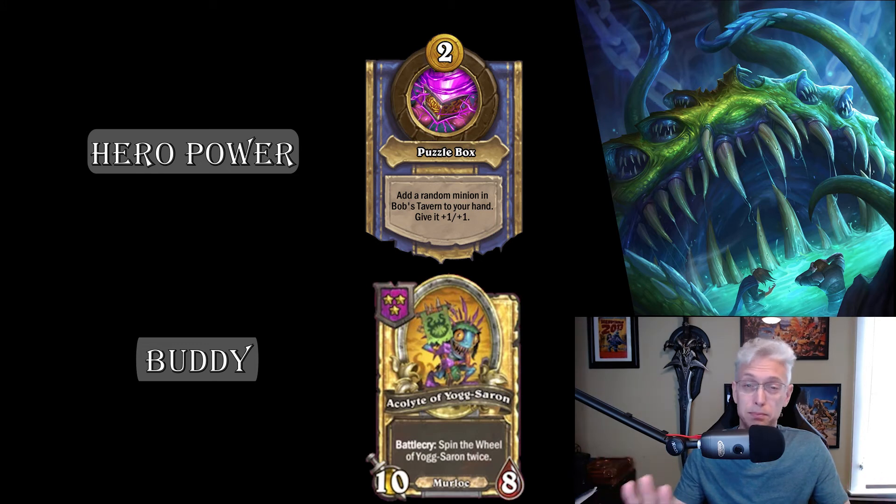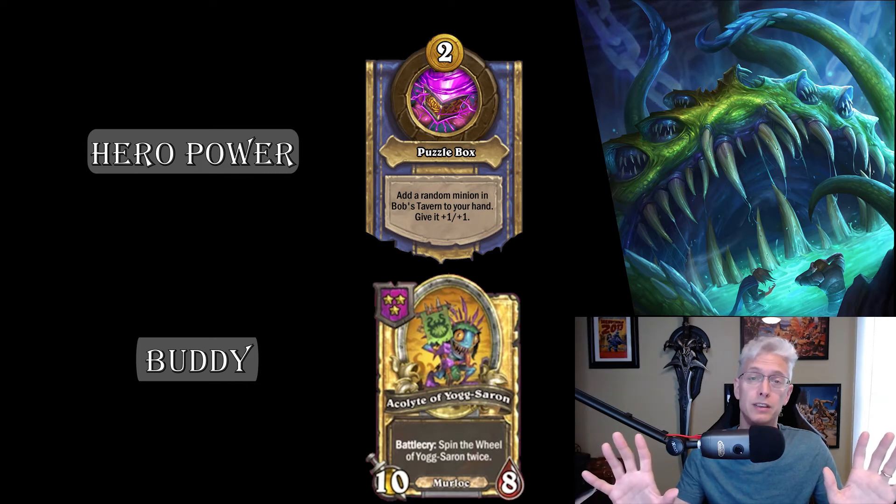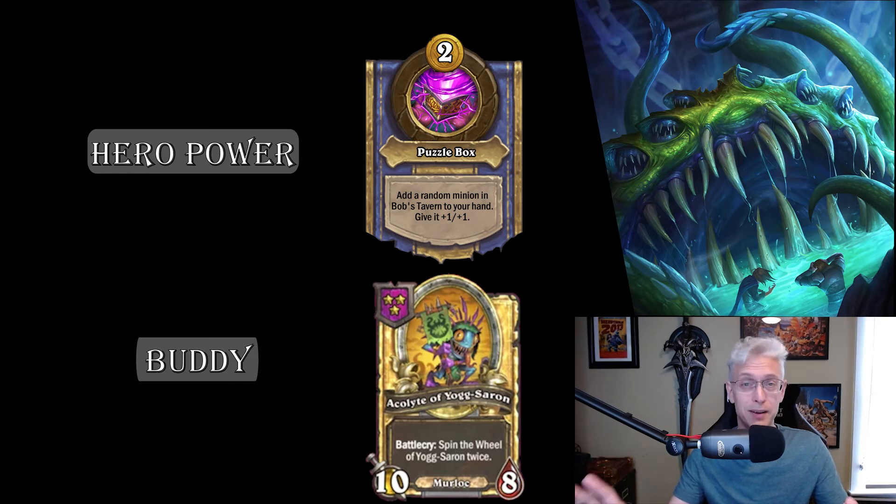One really important note I didn't know for a long time: if you click the screen while the wheel is spinning it will dramatically shorten that spin. That's not a big deal for a normal one, but if you have a golden one spinning twice, or a Brann making it spin four times — and we're not even thinking about a golden Brann — there are a lot of animations. If you don't click that screen you won't have any time to do anything. The wheels will spin, your turn will be over, nothing will be positioned right, and it'll be completely bonkers.